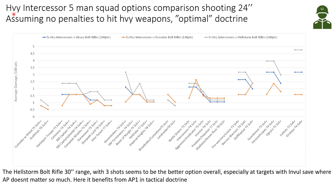Now let's compare the damage output of the basic weapons. I'm assuming a 5-man Heavy Intercessor squad shooting at 24-inch range, with no penalties to hit with heavy weapons, and assuming they are in the doctrine which favors that particular weapon.